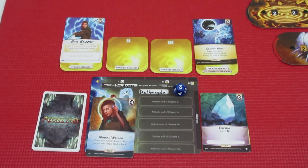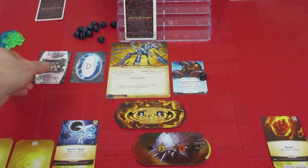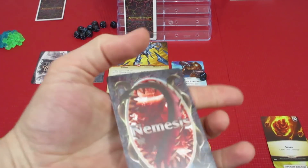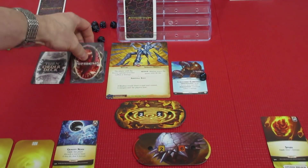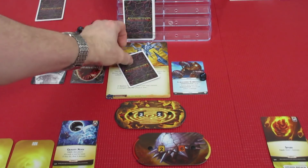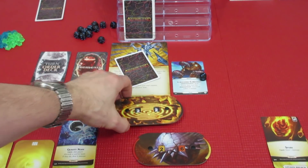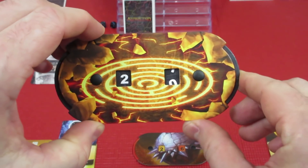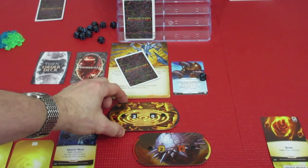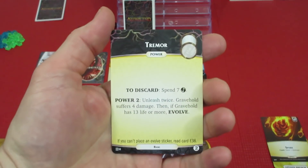I think we're powering up the spells anyway. That's the end of Death Maiden's turn. Back to Turn Order — we knew it was coming: Nemesis. Persistent — Gravehold suffers 2 damage. Gravehold is now down to 20 health. And we have the Nemesis card to process: Tremor.